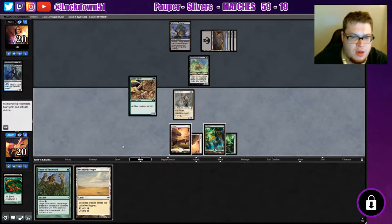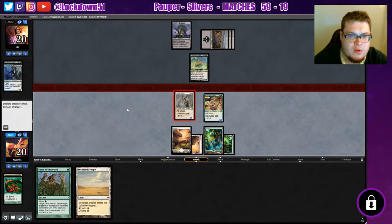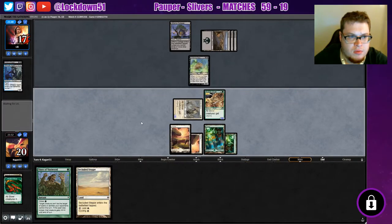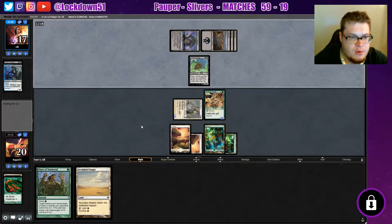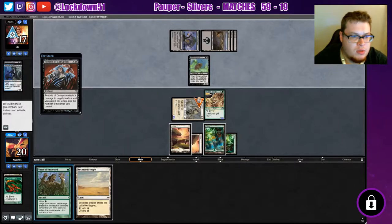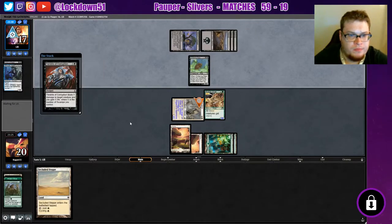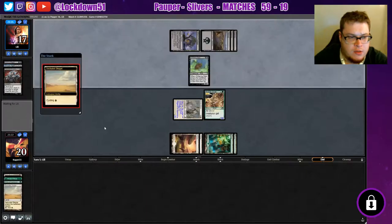We'll be able to cycle away this Secluded Steppe, but for now let's get in for a little bit of damage. This effect counts number of Swamps you control — we're gonna deal with that. I would like to keep my Slivers, thank you. Let's not forget to cycle.